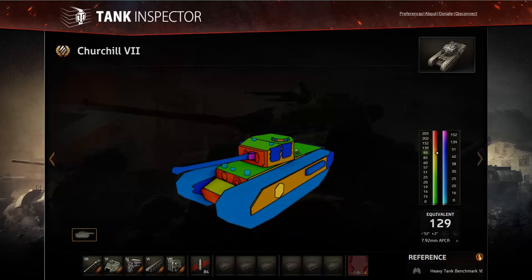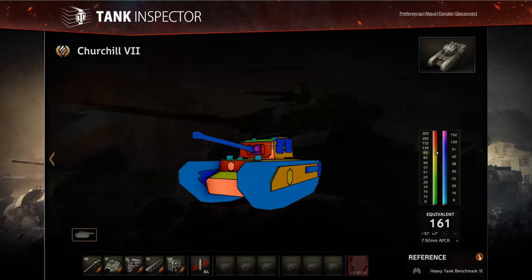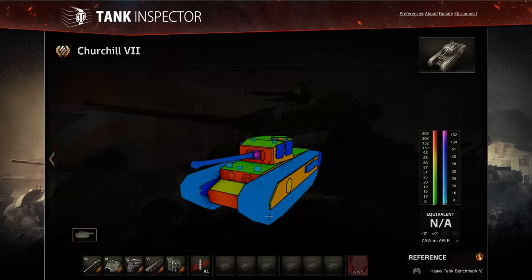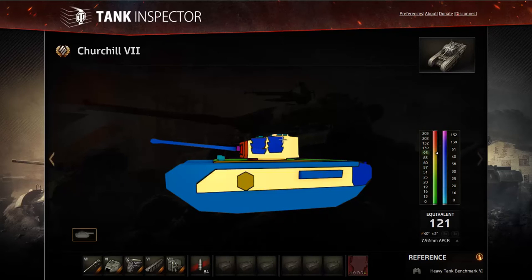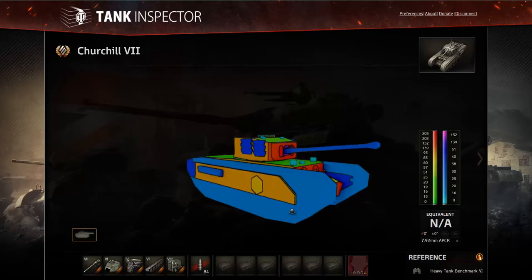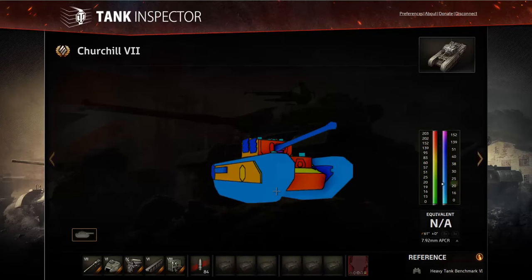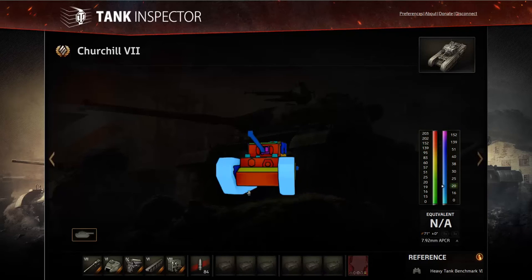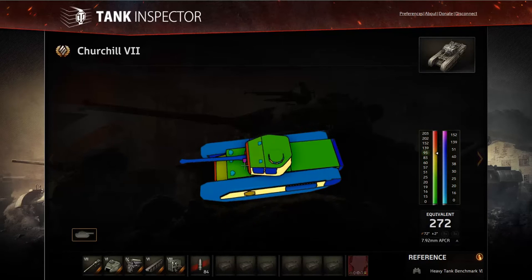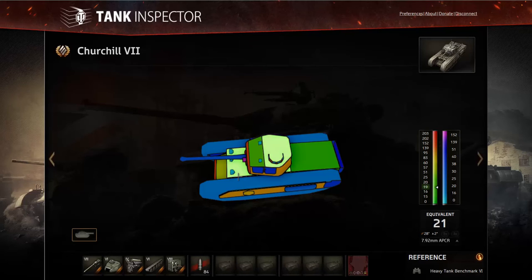If you're an experienced E100 or Maus driver you'll know what I'm talking about when I say to also angle your turret between shots, because your turret is somewhat boxy and you can really increase its effective thickness that way. The turret is just as strong as the hull but not angled, so angle it toward enemies if possible. From the side the Churchill 7 is a huge target and really easy to penetrate, so you should never give enemies your side or rear.